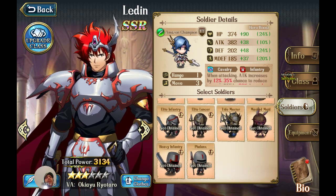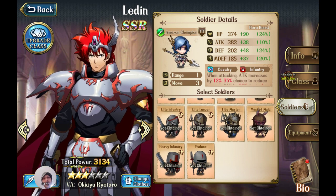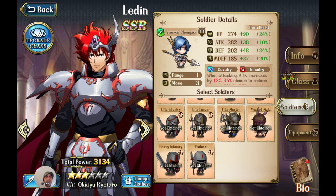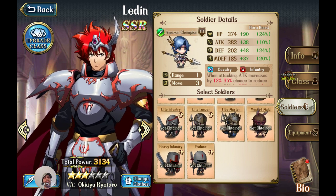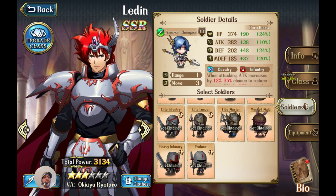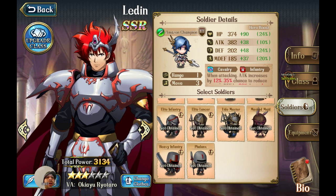Another important mechanic: every hero shares a certain percentage of his stats with his troops. A character like Ledden, who is an amazing tank, shares around 30 to 40 percent of his defense with his troops. That is a big deal, and it's the basis for comparing tanks.